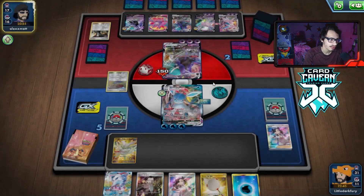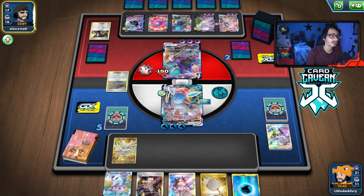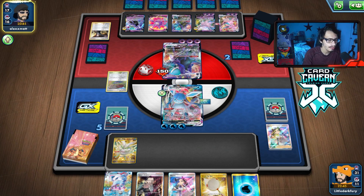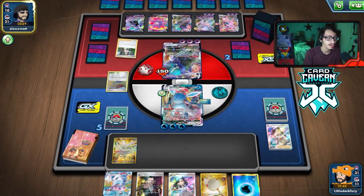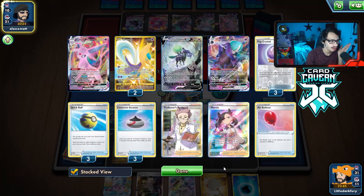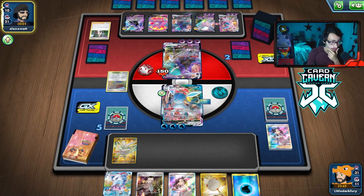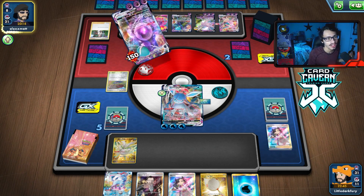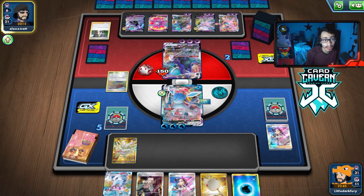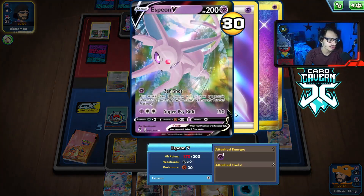I think we always just want to take out the threats. The Espeon does 120, which is not a lot, but that's still enough to put some pressure on me. They actually just lost Cresselia and a Rod — two ways they can get back their attackers, which is really good. We are praying they don't have a way to KO my Glaceon. Looks like they don't — they're just going to hit me here, which is fine. We are going to take a decent chunk of damage, but they are low on attackers.